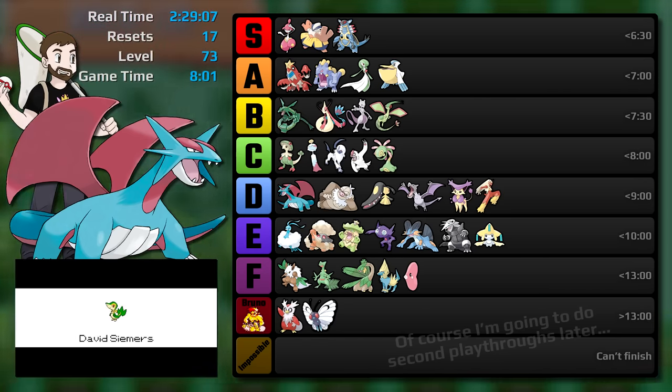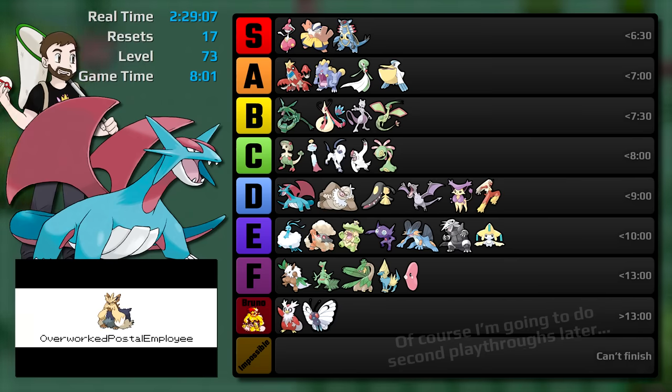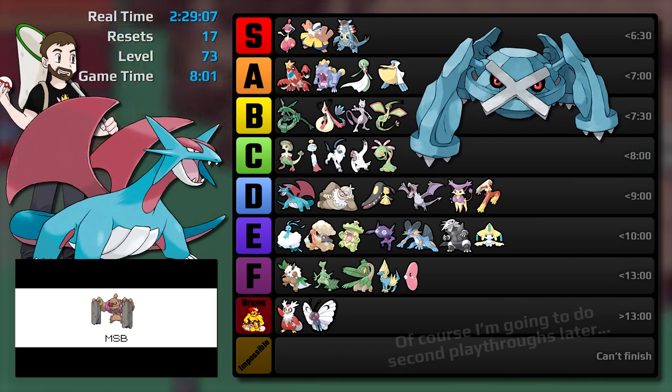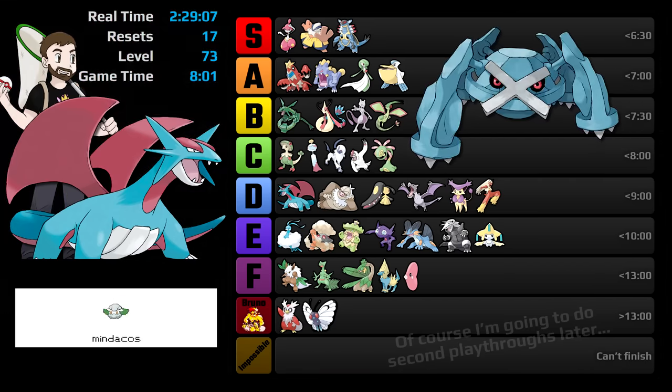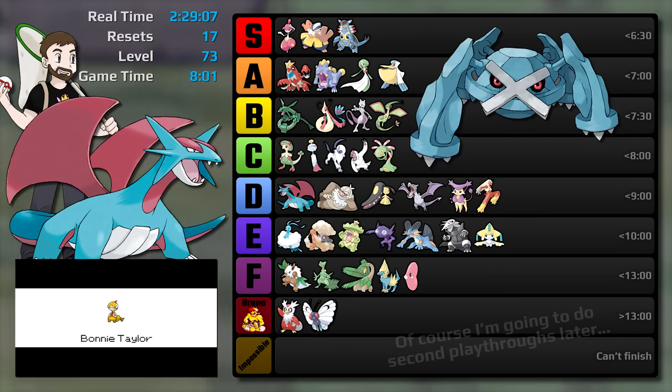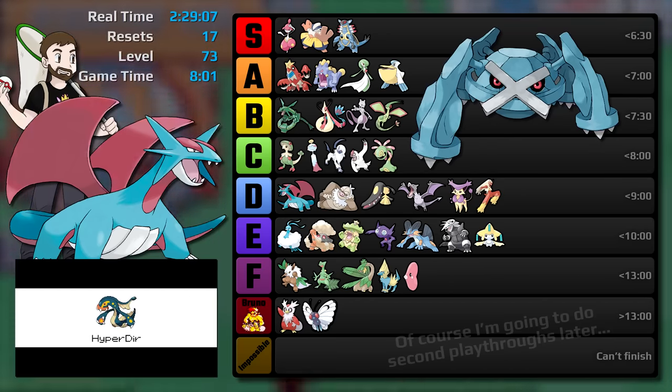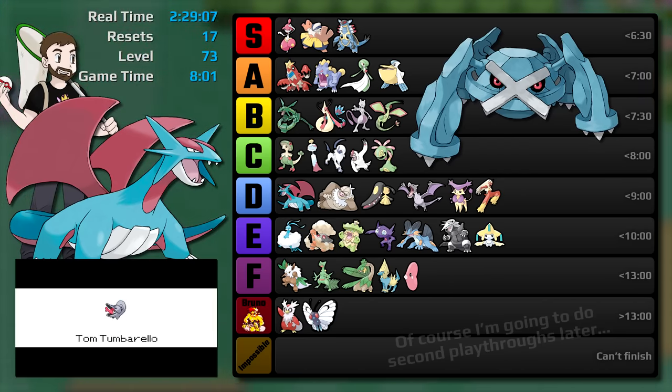I'm sure with an Egg move Dragon Dance, this thing would absolutely crush Steven Stone at the end of the game. As I mentioned, I'm going to be playing Metagross tomorrow so we can compare these two pseudo-legendaries. That is going to be my last Pokemon Emerald video of the entire year - what could be a better finale than the epic Steel Psychic type? If you made it this far in the video, you are incredible. If you support me on Patreon or through YouTube memberships, thank you for making my dreams come true. I'll see you tomorrow for Metagross.